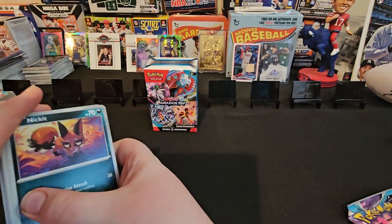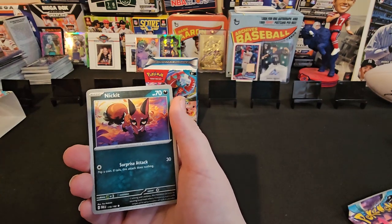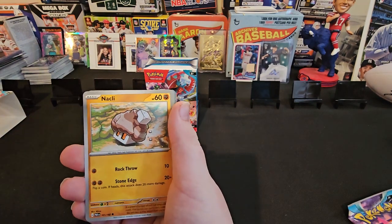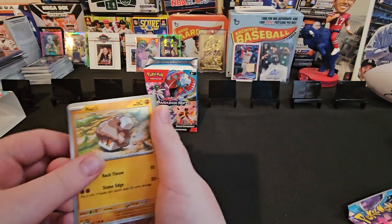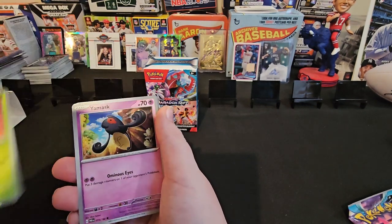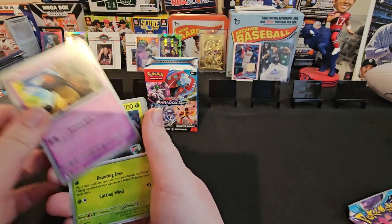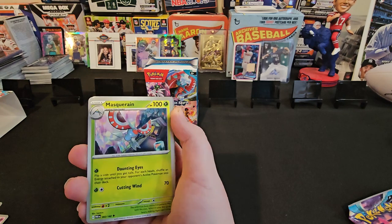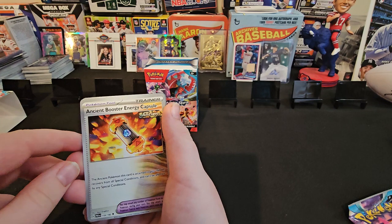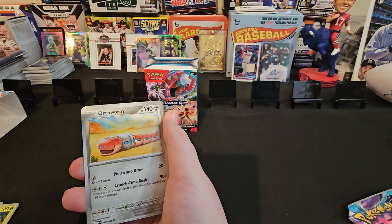Okay, first card. Nickit. The fox. Nackle. Nibly. These words can go so many different ways. Yamasic. Mascarion. That's cool — Ancient Booster Energy. 150 out of 182. Put that there.